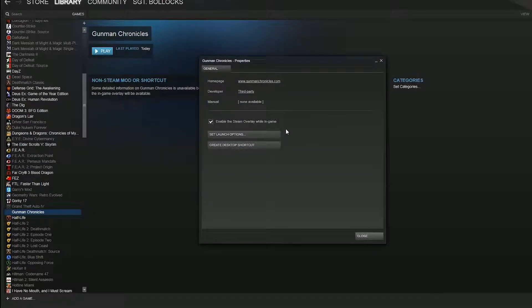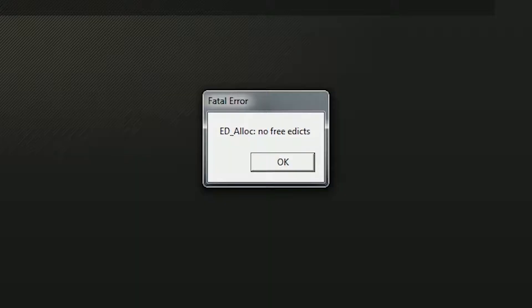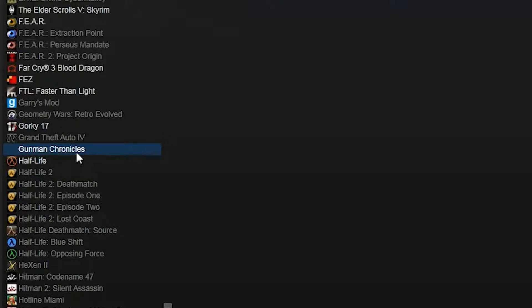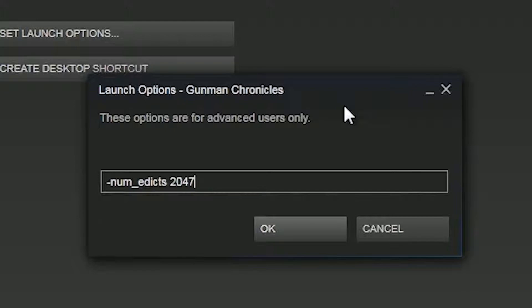One more thing that I needed to do — that you might not — is a small fix to stop a crash. At a certain point after fighting a giant mushroom, the game presented me with the error 'ed_alloc, no free edicts', which was completely annoying as it happened just as I was really starting to enjoy myself. Luckily there is a way to fix this: all you have to do is right-click on Gunman Chronicles in your Steam library, go to Properties, then select Launch Options and type in: -num_edicts 2047.